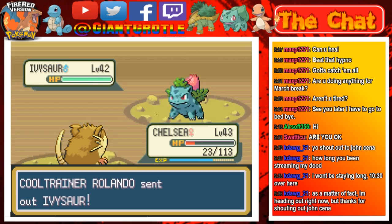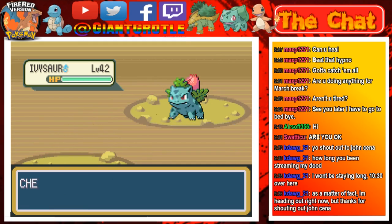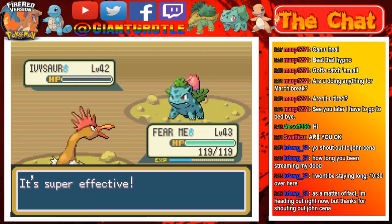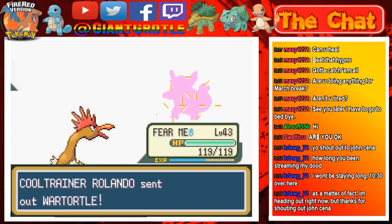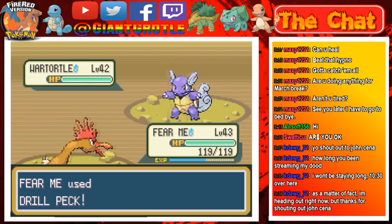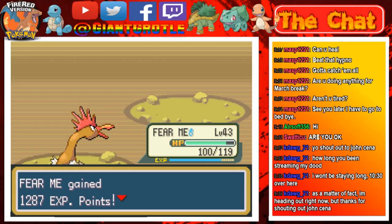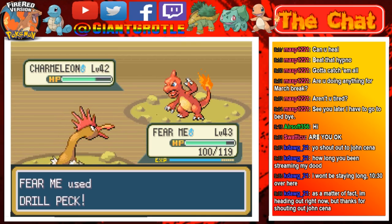Next Pokémon is an Ivysaur — we need to recharge of course, so Thunder is probably gonna go down sadly. Let's go to Fumi then and use Drill Peck on this Ivysaur. There we go! Oh, a Wartortle — let's use Drill Peck on the Wartortle too.